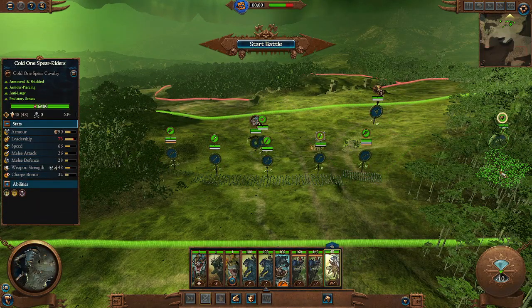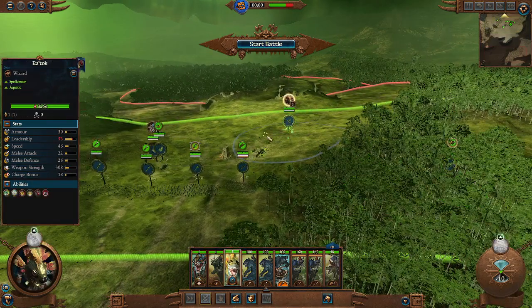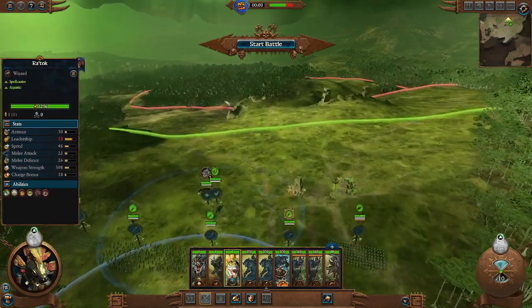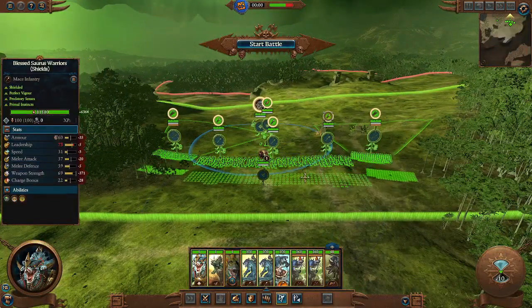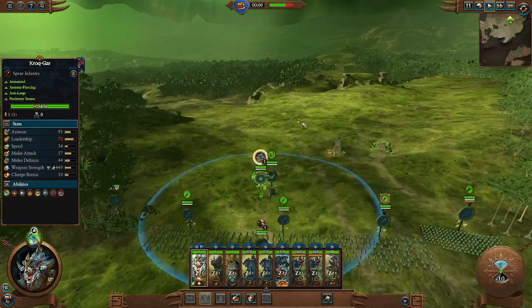I'll put these guys in the trees. The priest doesn't have Wind Blast yet so I'll keep him back and move back just a bit so our missile units have a clear line of sight. Alright, let's get it on.